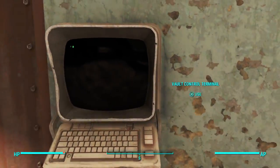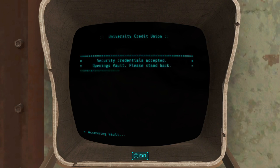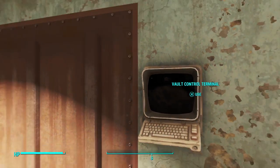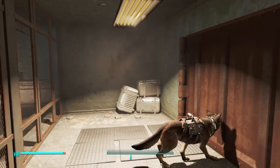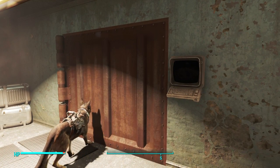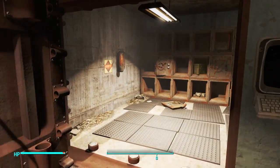You're going to go through this door and you're going to have to hack another terminal. Go ahead and open the vault — just click 'Open Vault' — and the vault will open up. Just have to wait a second and there we go.